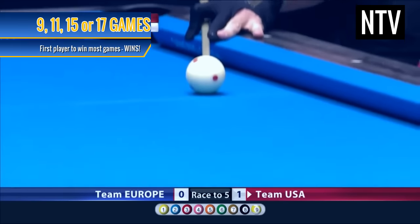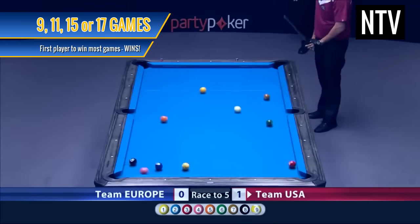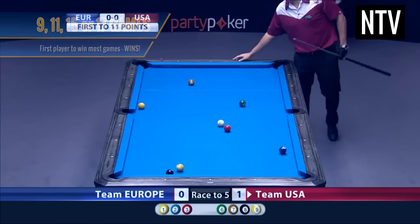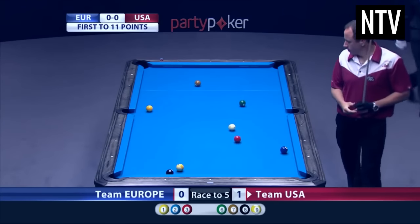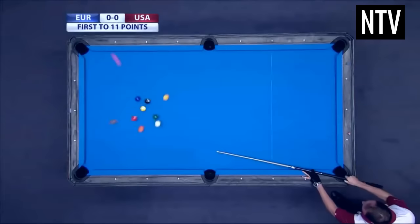Competitive matches are usually played to the best of 9, 11 or 17 games. The player who wins 5, 6 or 9 games faster than their opponent wins. That's basically the rules of 9 ball pool in a nutshell, but there are a few other things you'll need to understand before playing or watching a game.